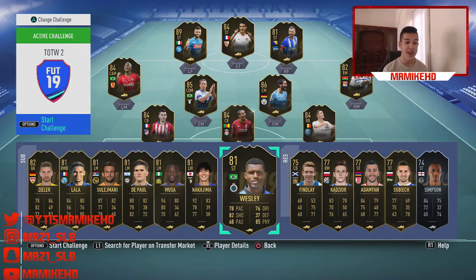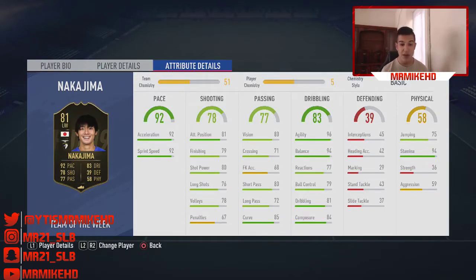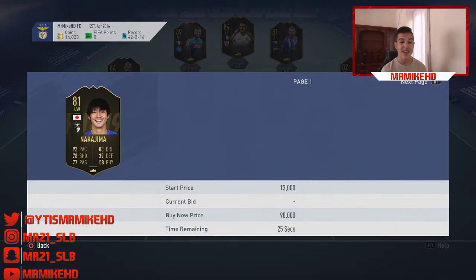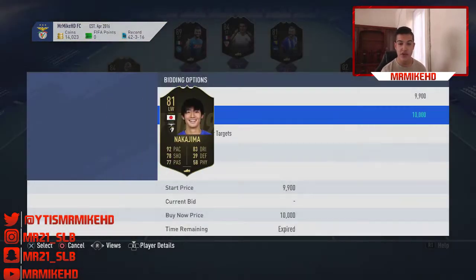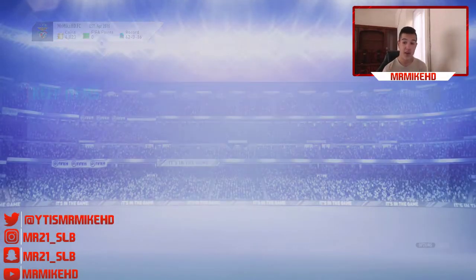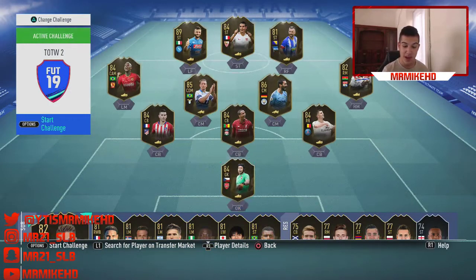Our next player is the Liga NOS left winger Shoya Nakajima, who plays for Porto. 4-star weak foot, 4-star skill moves, Japanese left wing. 92 pace, 83 dribbling, 78 shooting, 77 passing — what a decent looking card. 94 stamina as well, which is pretty good. He is going for 10,000 coins — that's absolutely insane. Pick him up, store him in the club, and this card will be around 25,000 coins. I recommend you guys picking him up if you've got the coins.